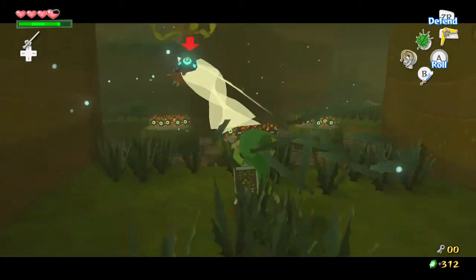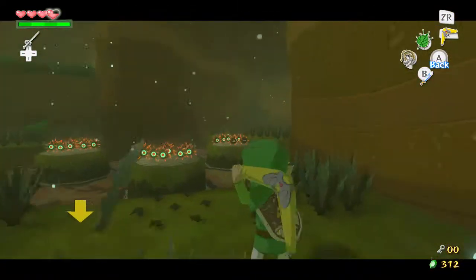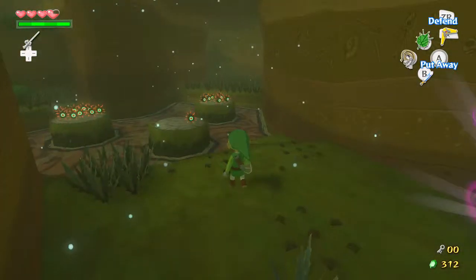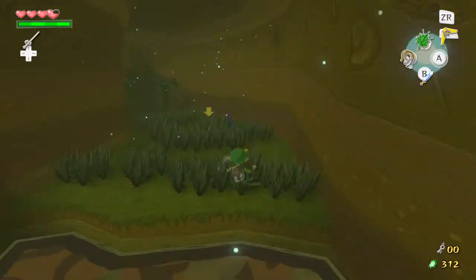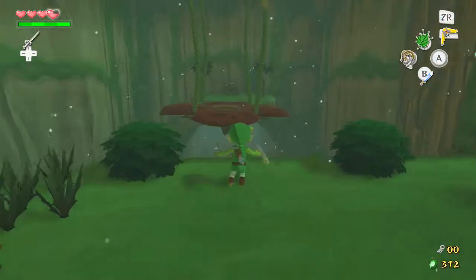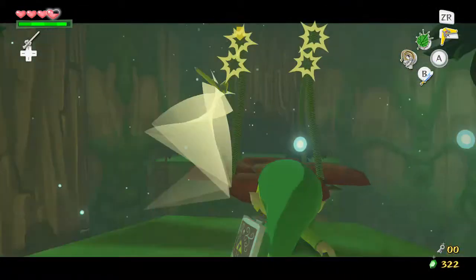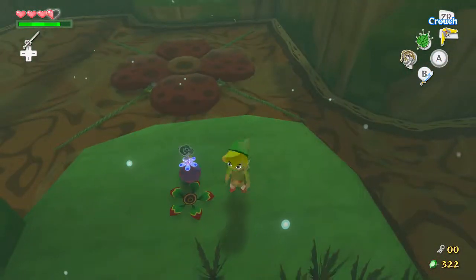I've also noticed something about the 3D Zelda games — and this is probably just my opinion — but we use the items, yet we never really use them throughout the entire dungeon. In the top-down games, whenever you got a new item you basically used it to get through the dungeon. I get that sometimes they don't do that, and maybe I'm complaining too much about it. But to me, once you've gotten the boomerang or whatever item...